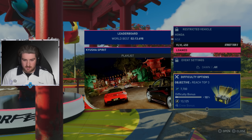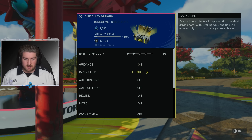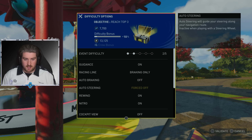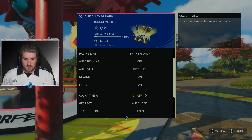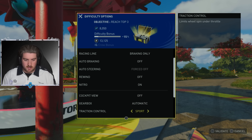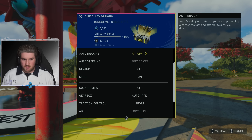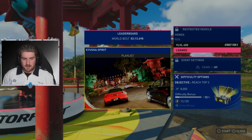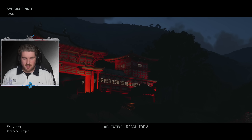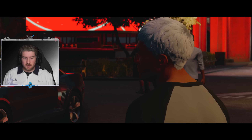Difficulty — oh yeah, can I change the difficulty now actually? Difficulty options — guidance: racing line full, braking only, auto braking off, rewind on. I could turn rewind off honestly — if it was a big bonus, yeah, I'm not going to use rewind too much. Traction control — limits wheel spin under throttle. We'll go with that for now. I wonder if I can see GameRide's times now, if he's playing in the beta as well. Objective: reach top three.